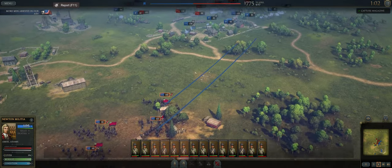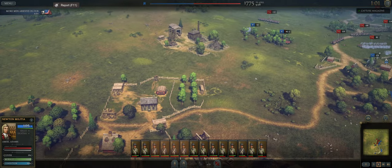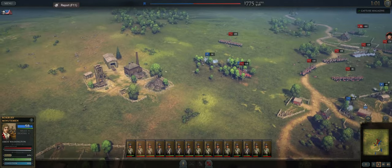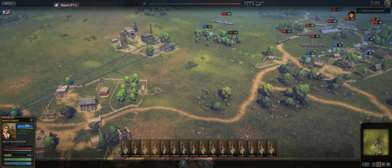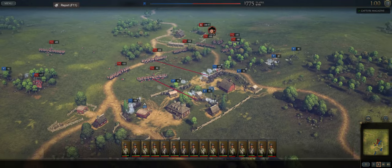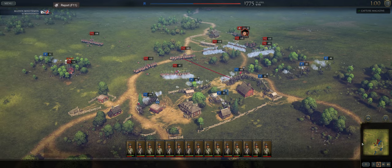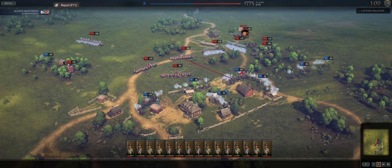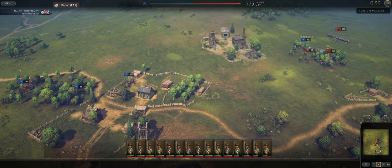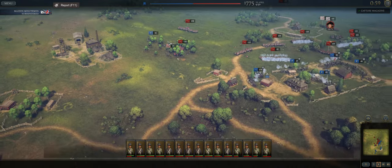Those guys are pushing into us pretty hard. They're going to take out that militia over there unfortunately. There we go — there's the beefy units, some absolutely monstrous units that come to aid. I like that unit out in the open over there. One of our units did surrender. They have changed the surrender flag so it looks a little different. Those guys are retreating.